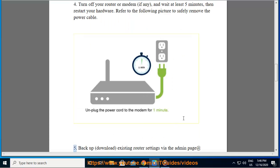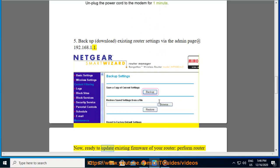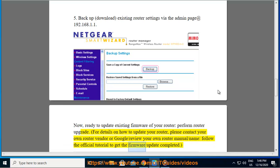Step 5: Backup and download existing router settings via the admin page at 192.168.1.1, then update the existing firmware of your router. For details on how to update your router, please contact your router vendor or review your router manual and follow the official tutorial to get the firmware update completed.